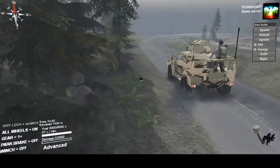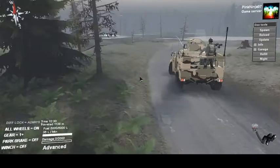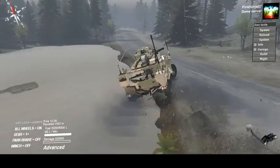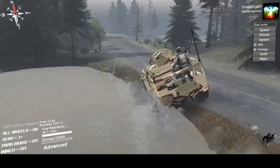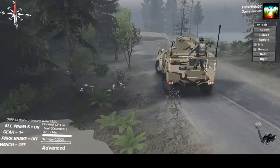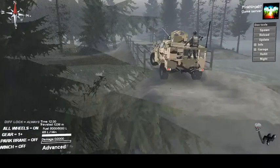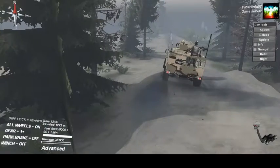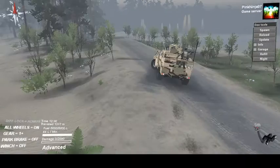Drop it in high and here it goes — it's going to get squirrely. I promise I'm not doing any crazy turning; I'm just trying to make a sharp turn and it just wants to go straight and roll. Which is good — it doesn't want to roll that bad. Still in high, I can cross the bridge just fine. This thing in high is absolutely amazing, a little squirrely but it works.